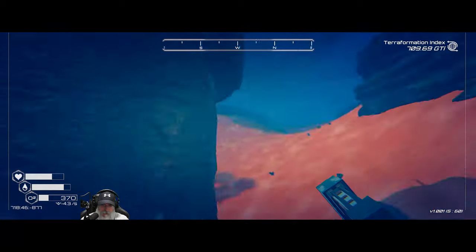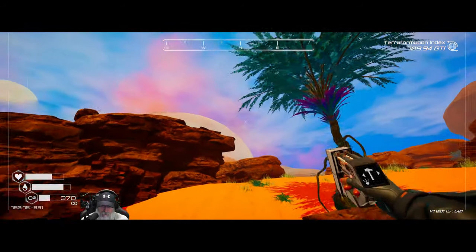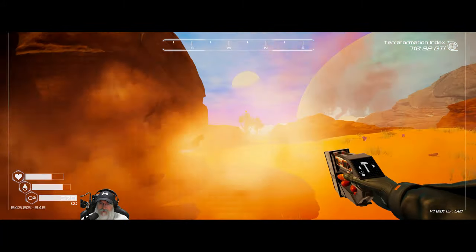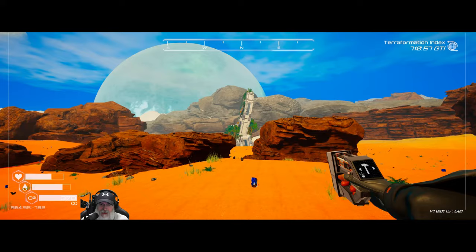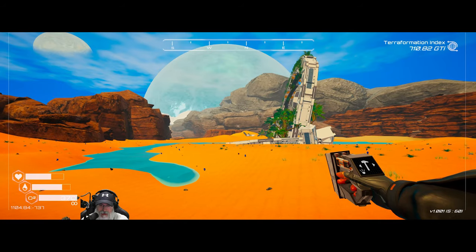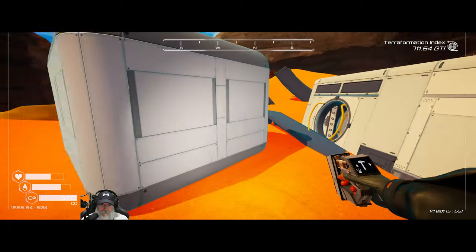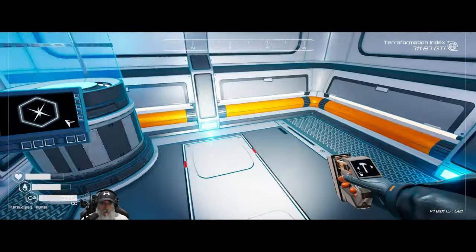We didn't get a rocket but we got two circuit boards — that's just as good, in fact maybe even more expensive. We have two spots left. We still have the stargate ship to loot — we went in there to get microchips but never actually did anything else. Let's just poke our head in there and see if we can find one more rocket.